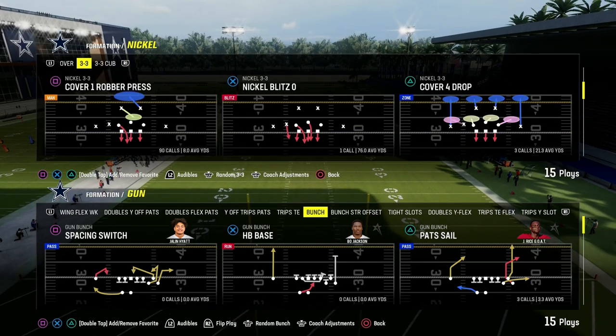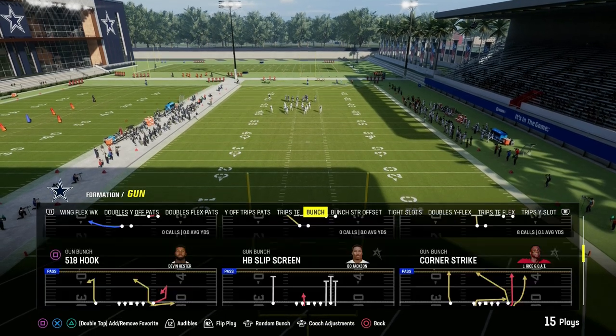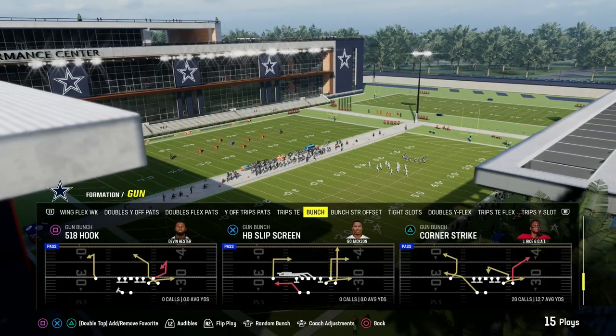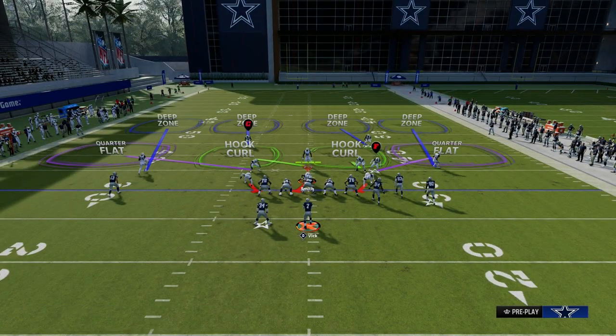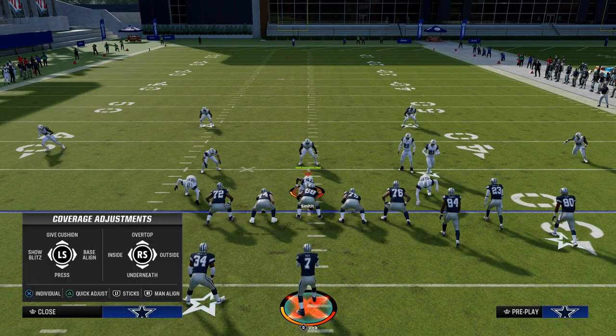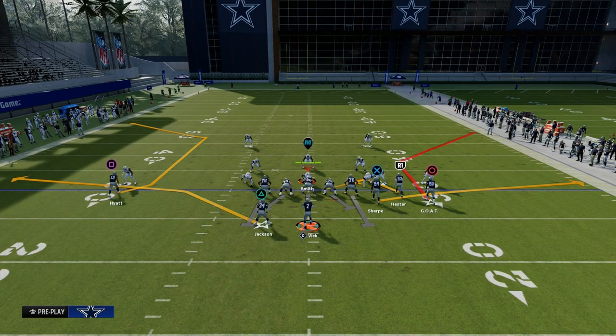Today's video we're going to show you one of the best concepts in Madden every single year — it is the sail concept. We're going to be using it out of the bunch formation, and this is going to be able to play corner strike. I'm in New England's playbook today, but the same exact play exists in gun bunch offset or gun bunch, and you can create this play out of gun bunch offset if you have a slot apprentice.